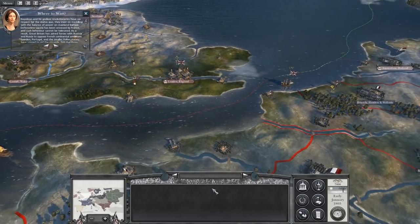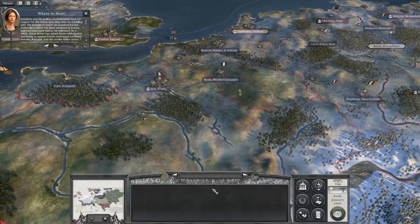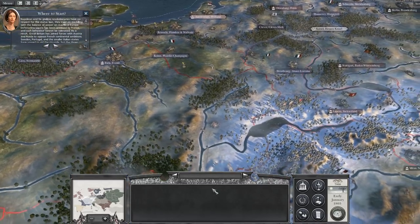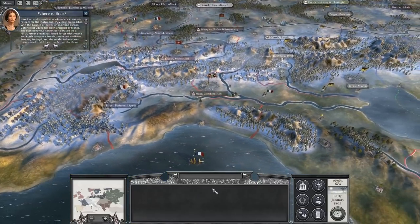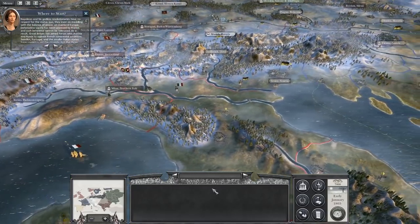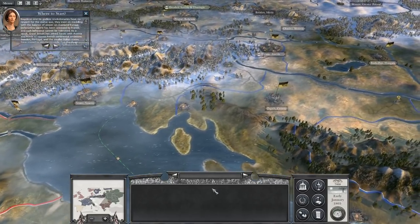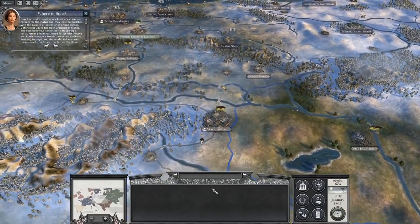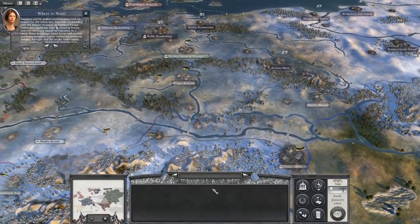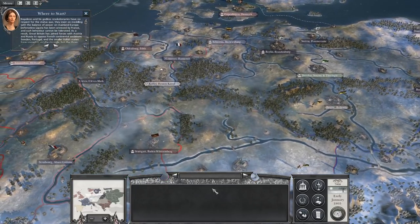Napoleon and his godless revolutionaries have no respect for the status quo. They insist on meddling with the balance of power on mainland Europe. Defenseless Liguria has been annexed by France, and such behaviour cannot be tolerated. As a result, Great Britain has joined forces with Austria and Russia to oppose French continental ambitions. Sweden, Portugal, and the smaller Italian states have vowed to aid the struggle.